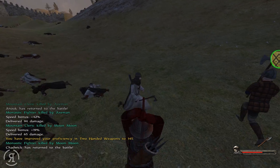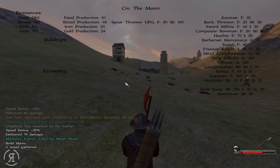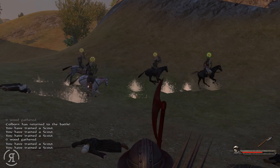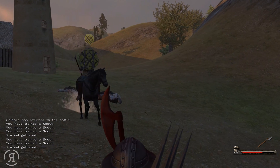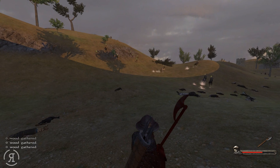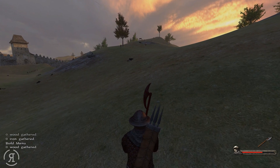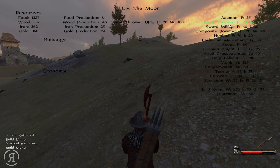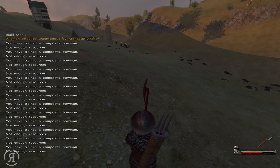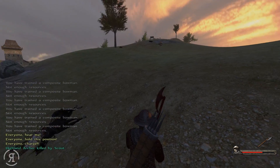We didn't upgrade our sword militia so there's going to be a bit of a problem with these archers. I kind of thought that maybe the scouts would be fine because they do now have shields. Let's try five scouts and see what they have - oh yeah, they have shields now and some much better armor. We do have to go up here and everywhere. Where's the iron that we're supposed to be gathering? Let's get a couple of composite bowmen.